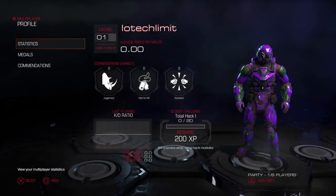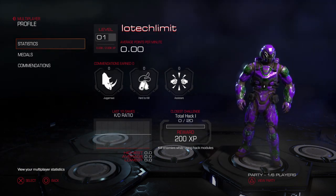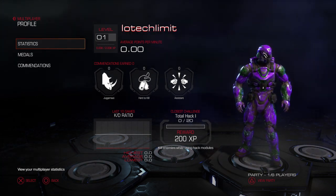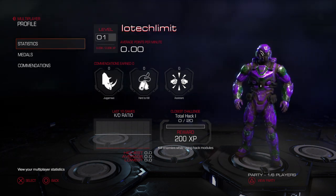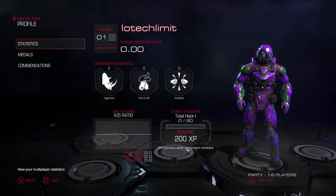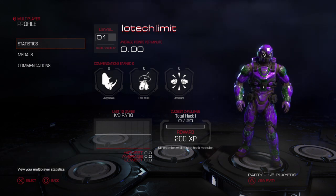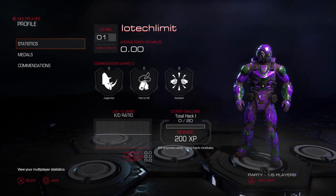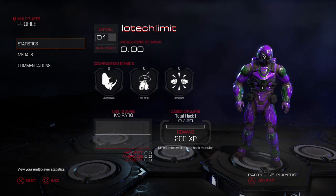Then you got the profile — your multiplayer profile with your K/D, all your commendations earned, average points per minute, XP, rewards, total hacks, closest challenge, last 10 game K/D ratio, highest average and lowest. It's basically your stats, really detailed, though some of these will probably change since this is the beta.